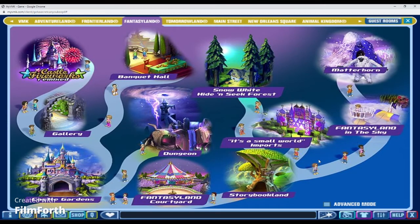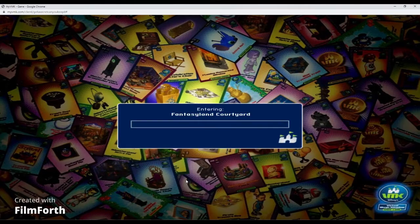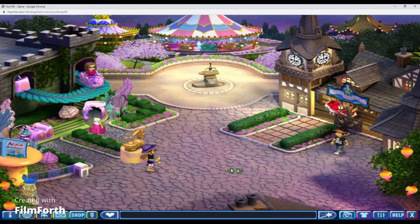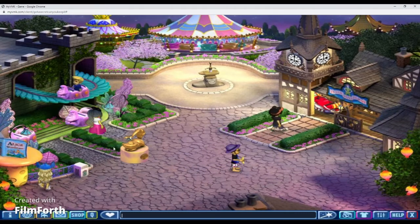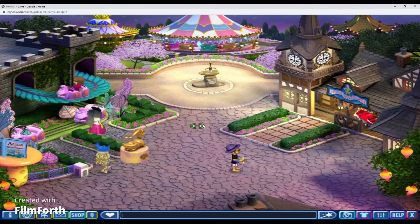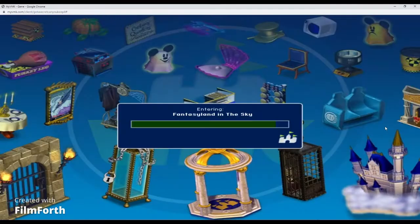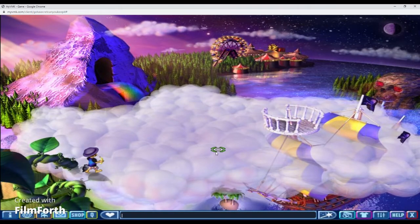My other favorite room on this map is the Fantasyland Courtyard. You can go on the Peter Pan ride and also go on the Land ride, get those little magic keys, put on the sword, and get a prize or whatever. I also like the area where you can see the carnival area and the fairy swirl in the background — it's like you're in the sky.